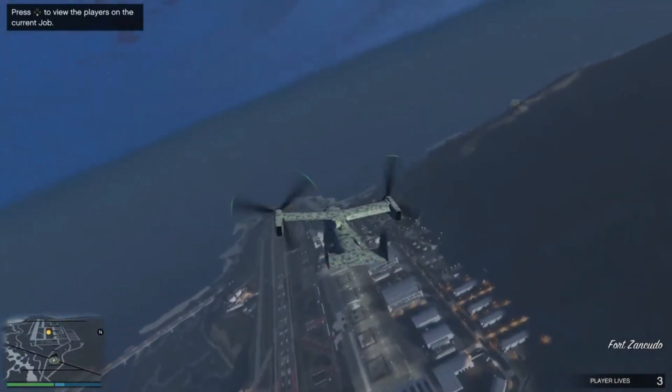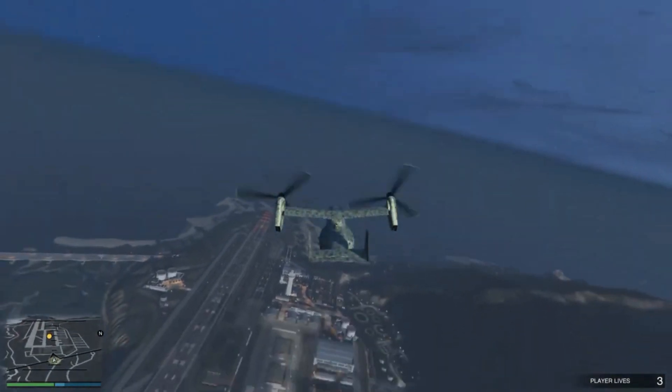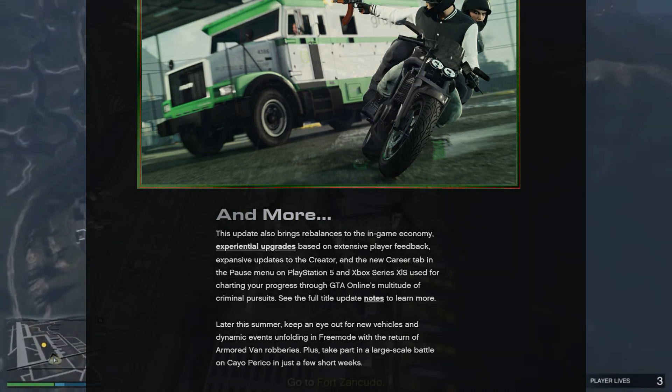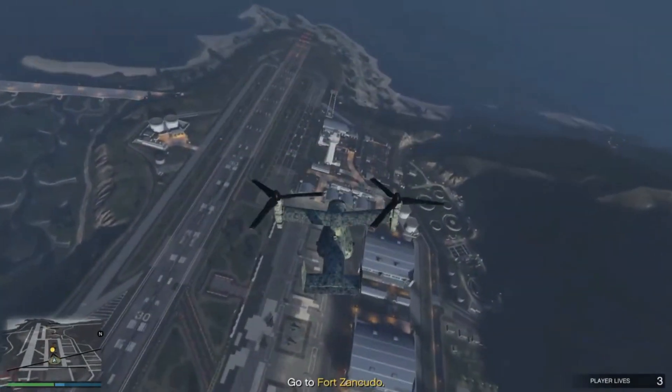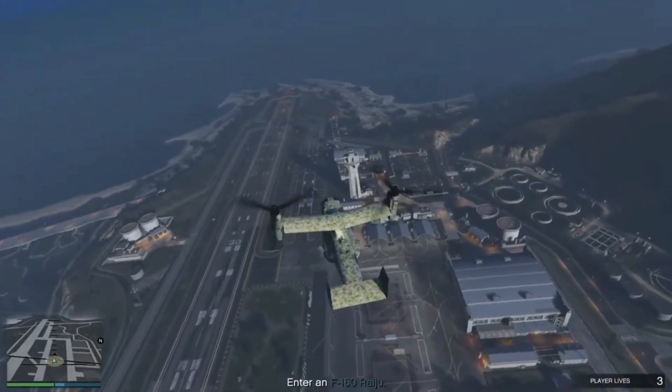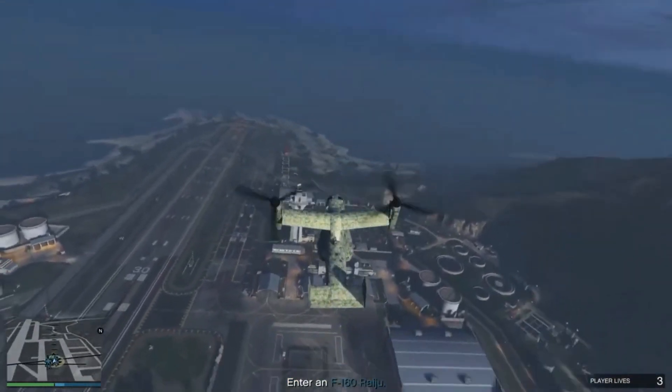Looking ahead, Rockstar has announced the upcoming release of the Bravado Buffalo EVX vehicle, the return of armored van robberies, and an exciting large-scale battle on Cayo Perico in the form of a new adversary mode. See you guys in the next video, thanks for watching.